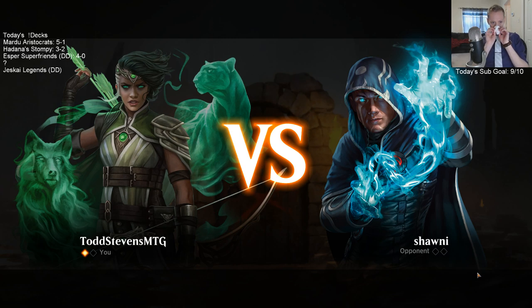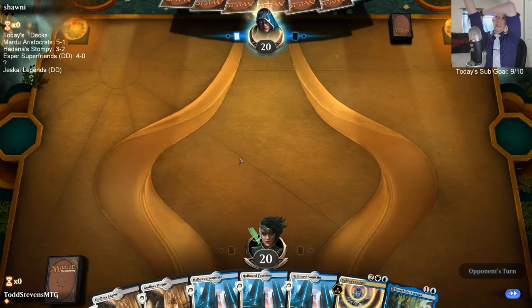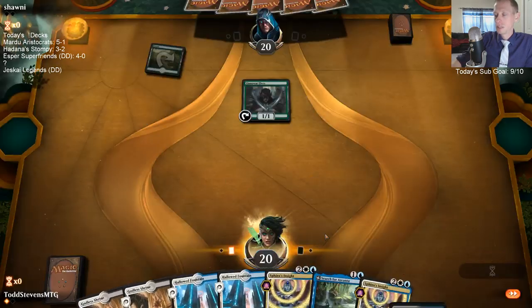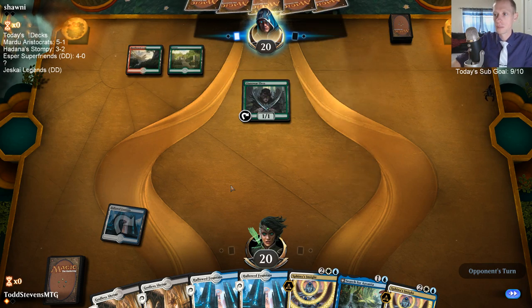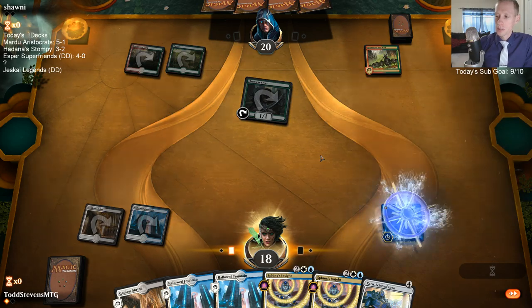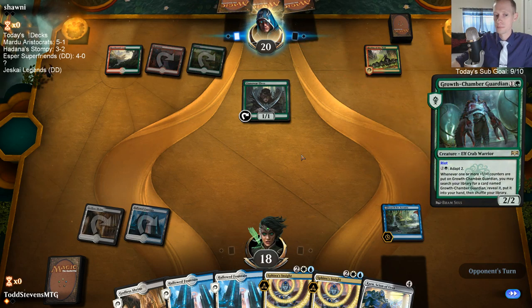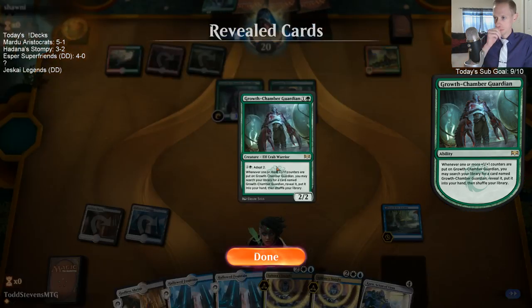We have Kaya in the deck for the Elves and there's one Cry in there right now. I don't love Eldest Reborn - Eldest Reborn making them sacrifice a Llanowar Elf isn't very good. They have Rekindling Phoenix, so it's not good. It costs so much mana - so expensive. Rhythm of the Wild on turn two on the play - that's what Rhythm is good against, these control decks.